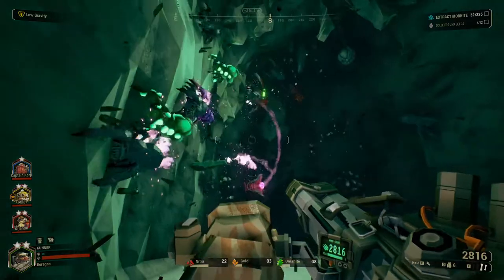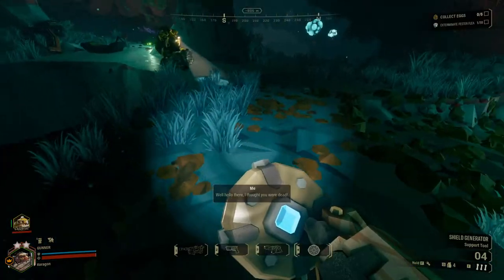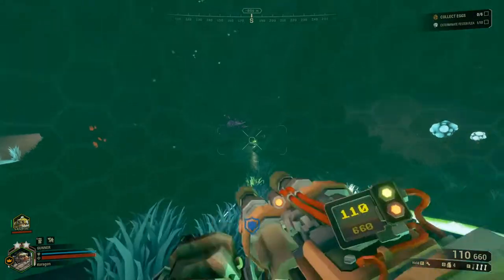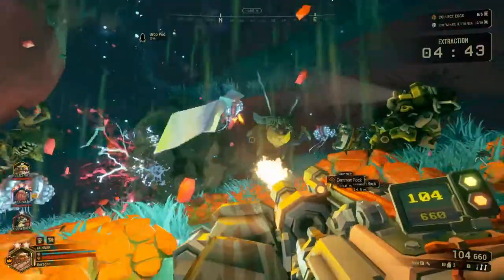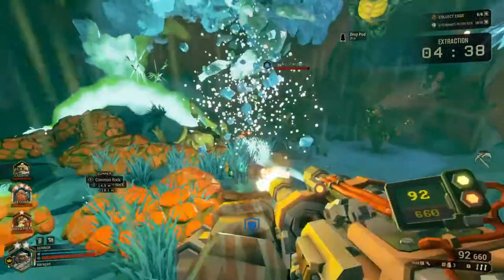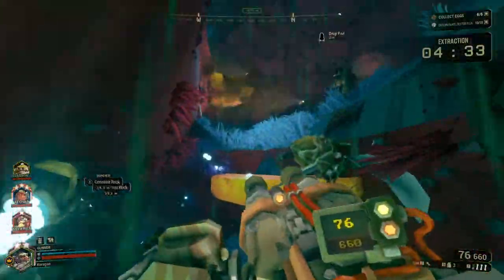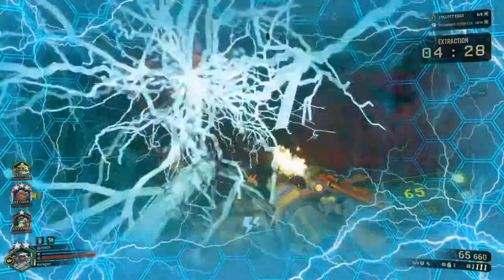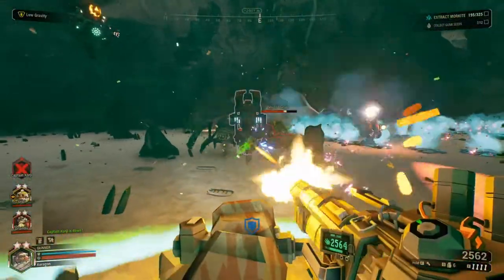The two special weapons the gunner will carry are the Shield Generator and the Zipline Launcher. The Shield Generator is thrown onto the ground and quickly deploys. It creates an impenetrable shield that can be fired out of from within but not into. This pushes enemies back and blocks them from re-entering. It should be dropped anytime things are getting far too close, the team is taking too much damage, or anytime things are getting a little bit chaotic. This will give your team room to catch up and save munitions.